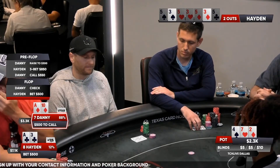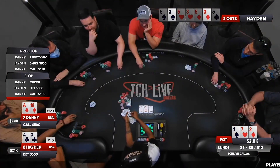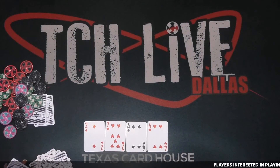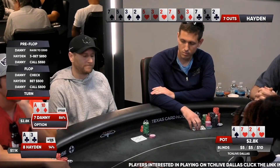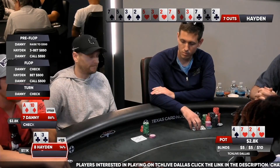The 500 here — kind of tough, given his effective stack now. He has a stack-to-pot ratio of 1. A 4 on the turn now. Ace-10 is way in the lead, though it's tough to call multiple streets here with this ace-10 high.